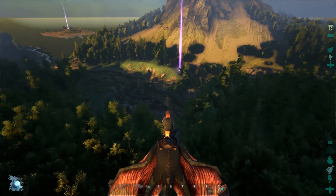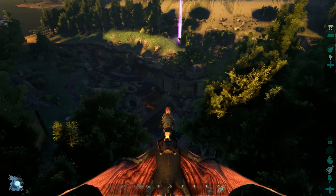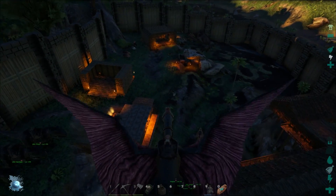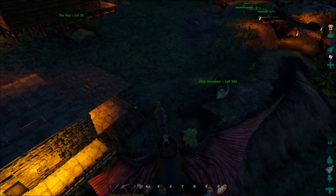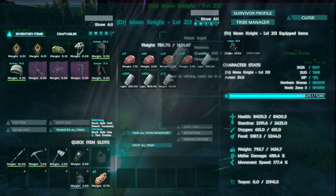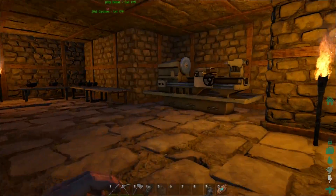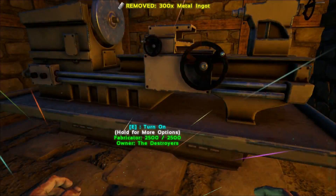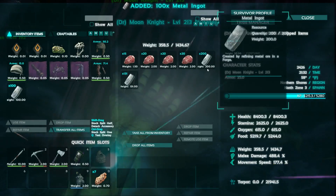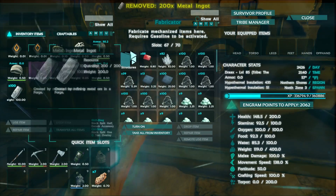Alright guys, coming in with the last load of metal. I actually came back to my base to do all the crafting. Slip was actually up at the volcano doing stuff up there, so I decided to come down here. He actually finished up and left a whole bunch of metal to me, which really helped out. I can carry about 300 at a time, which is not bad — not great, but not bad either.